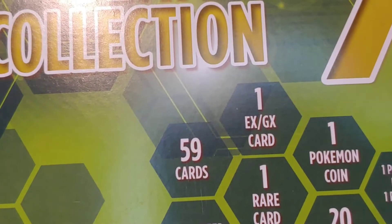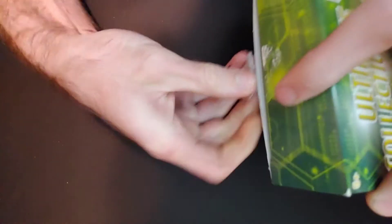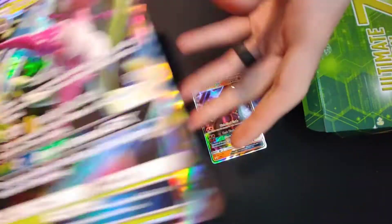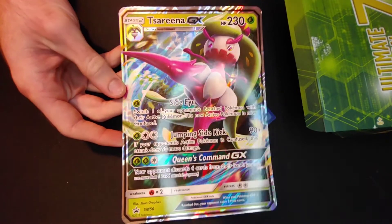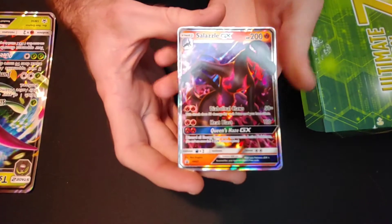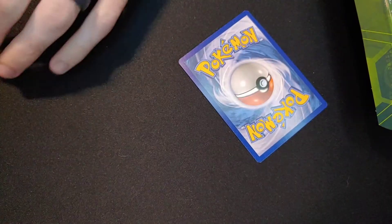And now what you've all been waiting for — Ultimate Collection 7. Just slide it open — oh, it's got a seal! Seal alert. Now like I said, we're pulling out the big cards first. Wow, look at this. So we got the big oversized card — it is a Serena GX. Pretty nice. And Salazzle ends up being our GX regular card — not spectacular at all.